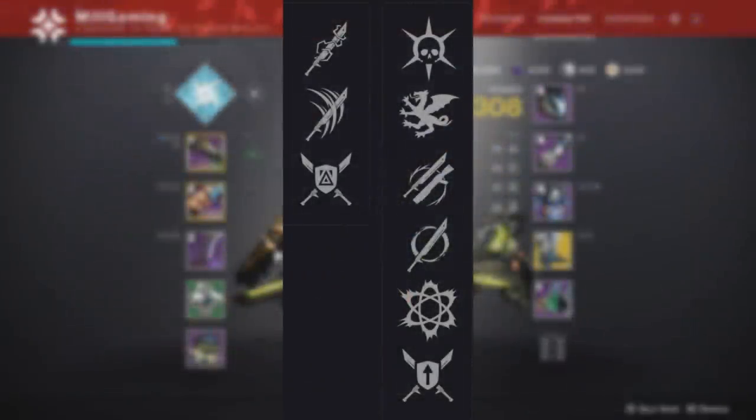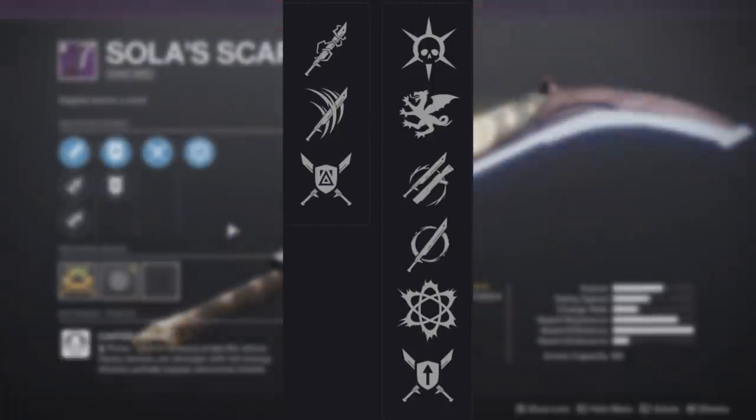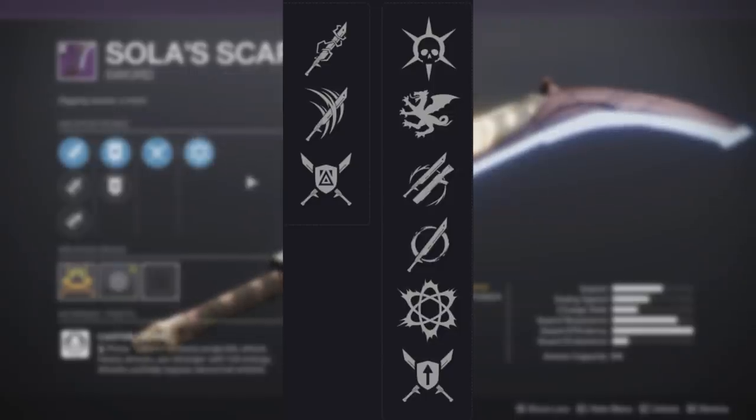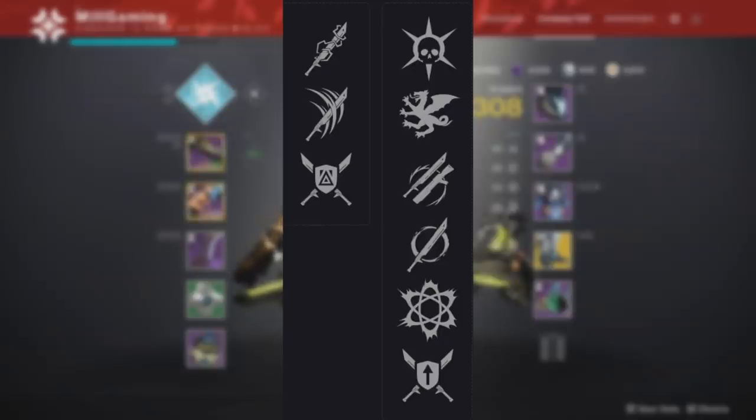Starting off with the video, the first thing I want to do is look at the perks on the weapon. In the left side, it has Tireless Blade, which I believe will be the best because every other powered sword kill will give one ammo back — pretty much giving you around 66% more ammo. It also has Relentless Strikes, but this sword is not really for DPS, so with that, every third hit gives one ammo back compared to every other with Tireless Blade. That's why Tireless Blade is the go-to in the left slot.